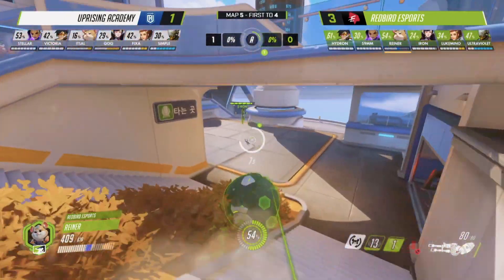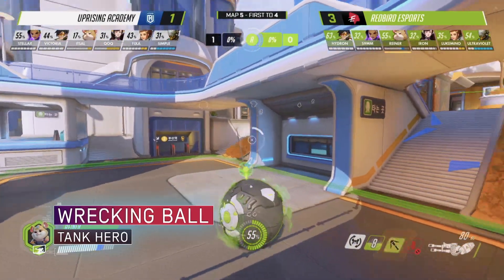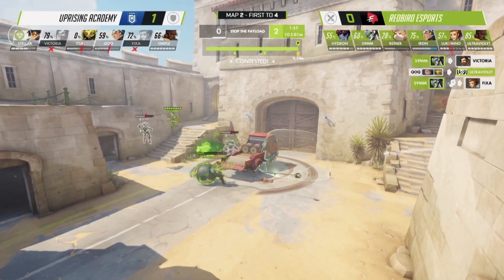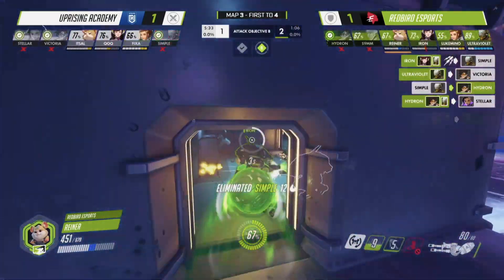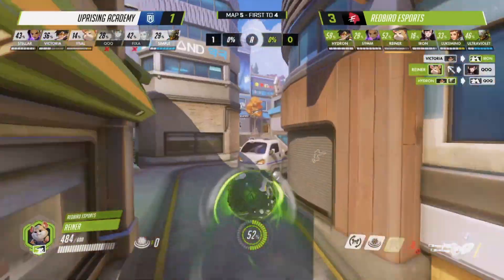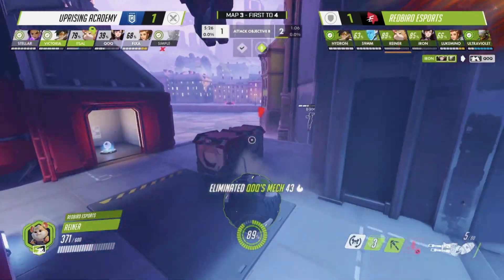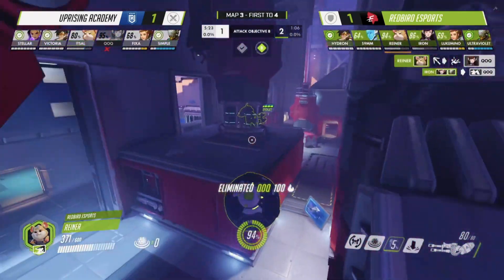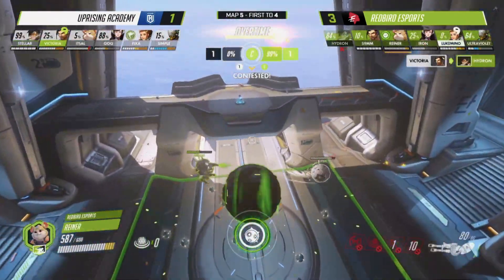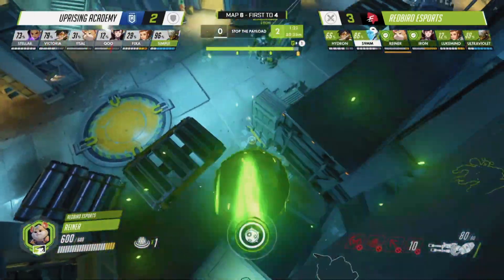Swinging from fight to fight, Redbird Esports tank player Reyna was causing havoc on the popular Wrecking Ball — an unstoppable force with the power of speed and objective control. With the Grappling Claw, Wrecking Ball became one of the most mobile heroes in Overwatch. Reyna was able to latch onto a hard surface to swing from location to location, throwing enemies far out of position on contact. Following up with Piledriver sent nearby Uprising Academy players flying into the air as Reyna crash-landed on top of the pack.